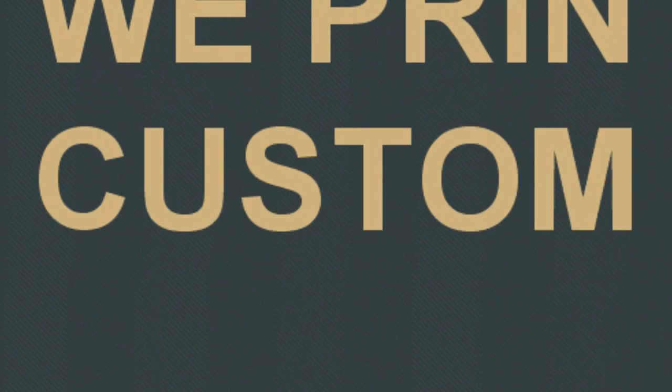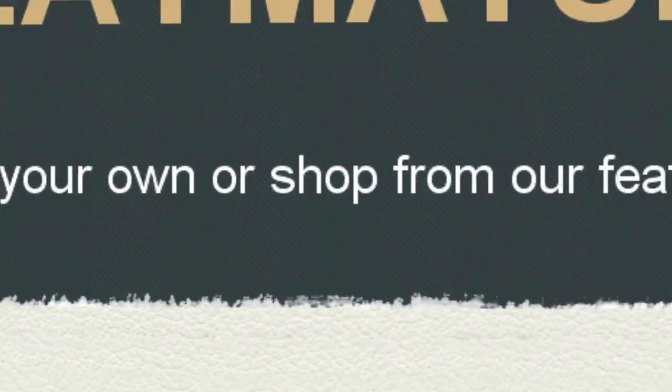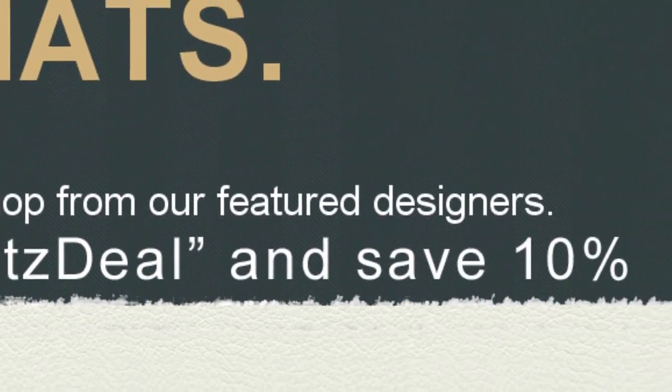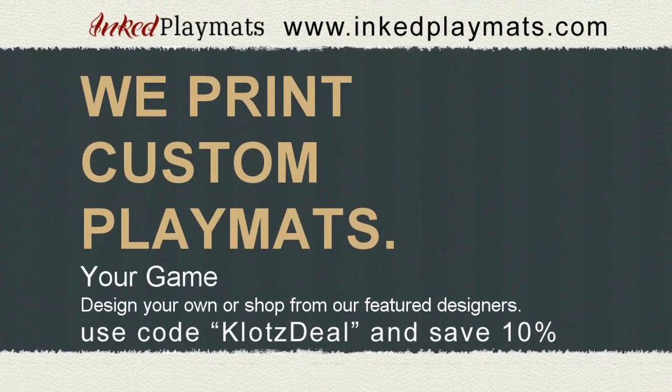Start by Inked Playmats at Inkplaymats.com, your place for custom-made playmats. Design your own or shop from other featured designers. Use promo code CLOTSDIL to save 10% on your order. Inked Playmats — your game, your style.